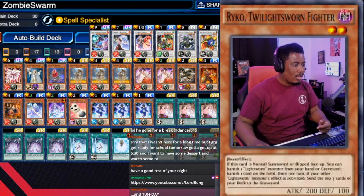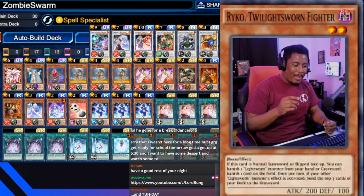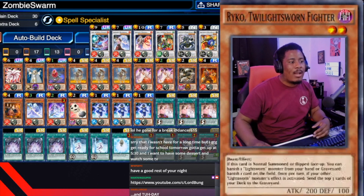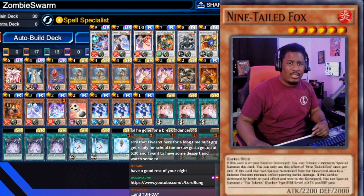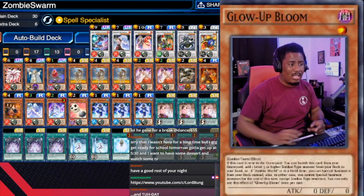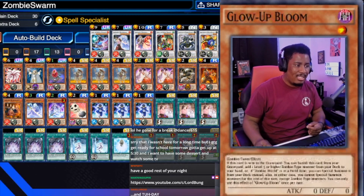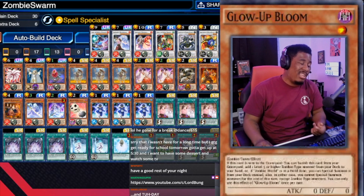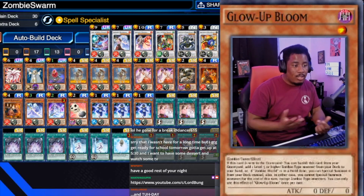We run one Raikou. It's just to deal with stuff. If you have like Lila in the grave, just get Raikou out and pop it, or banish something on the board. It comes in handy if you're just wary about going for that final push. Another thing you could do is take out these two and put in Lightsworn monsters. You can get Raiden if you really want to. You can run a Raiden and a Lila just to run a one-two package. It works.